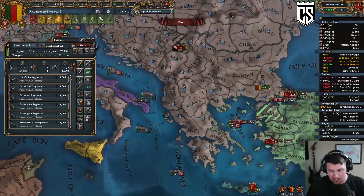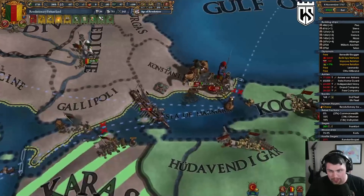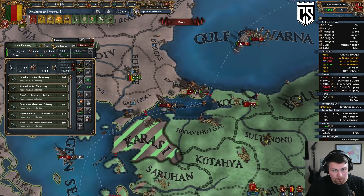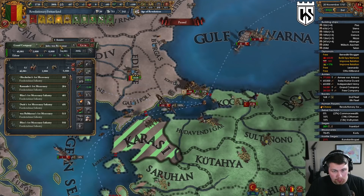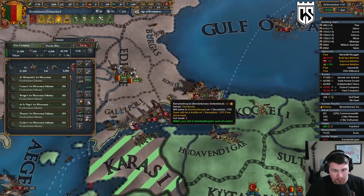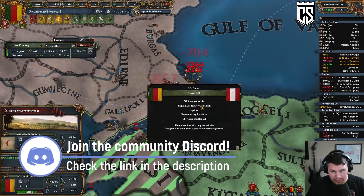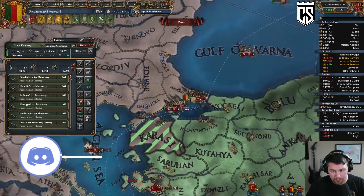Let's get those guys over as well so we can start doing some carpet siege — very important. Let's get this general with a 6-6 stat line and have these guys head in, hopefully reinforced.